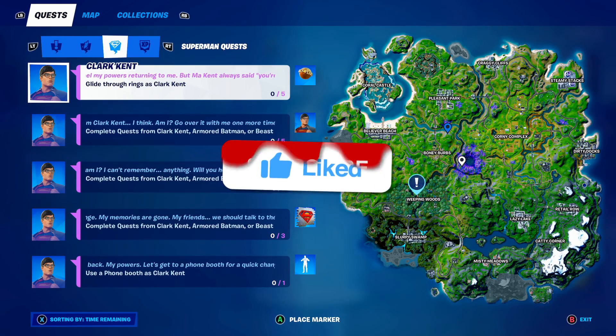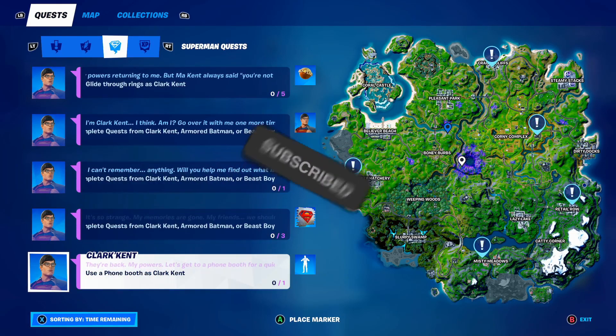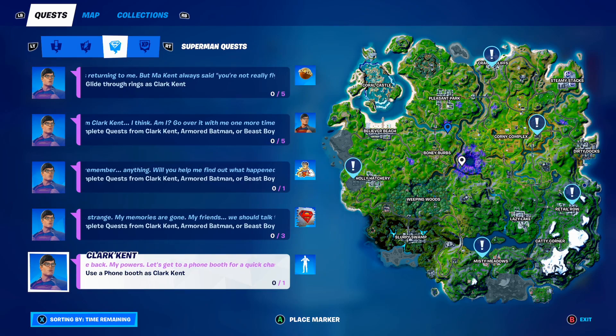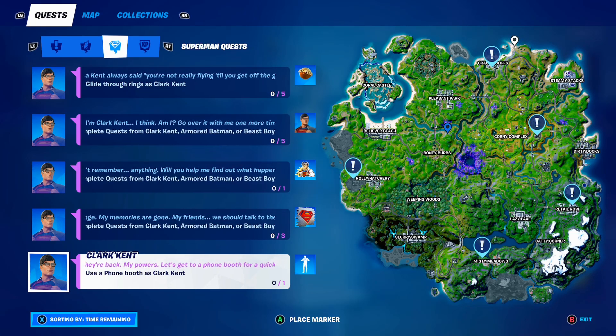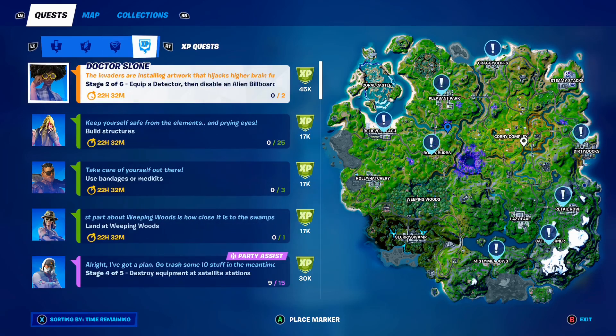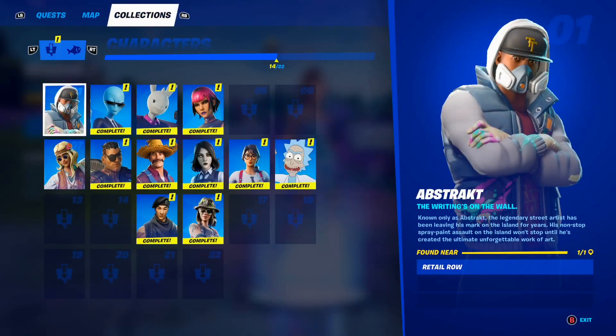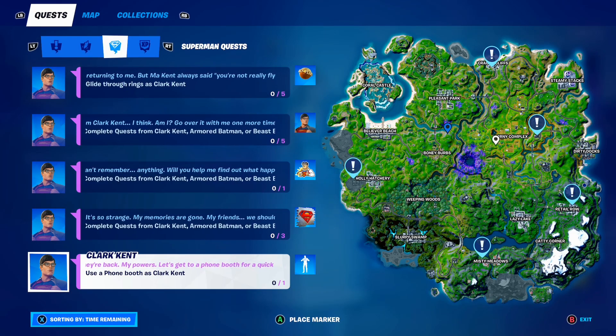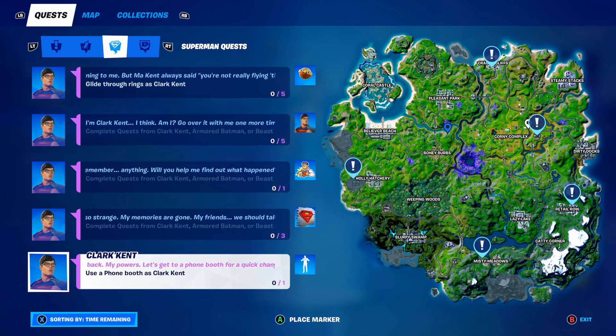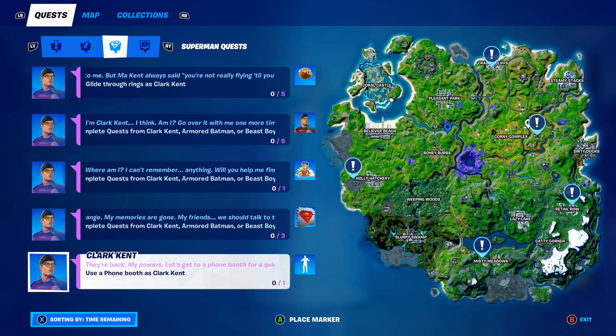One of the quests requires you to find phone booths around the map. It says 'use a phone booth as Clark Kent.' These exclamation marks on the map show all the phone booth locations in Fortnite. There's one in Cranky Cliffs, Holly Hatchery, Misty Meadows, Rio Taro, and right here in the Corny Complex. So to go through them one more time: Cranky Cliffs, Holly Hatchery, Misty Meadows, Retail Row area, and next to Corny — those are all the phone booth locations in Fortnite.